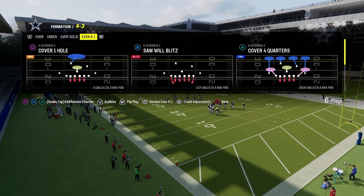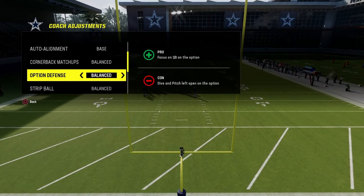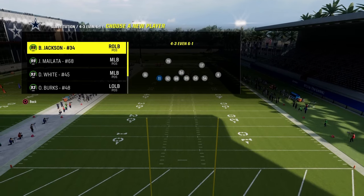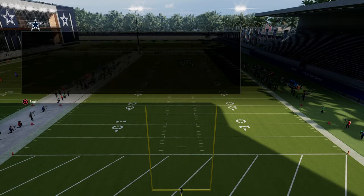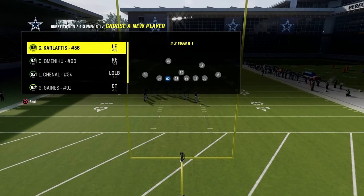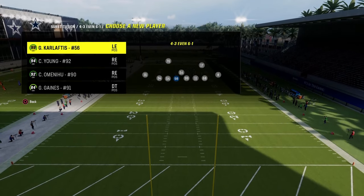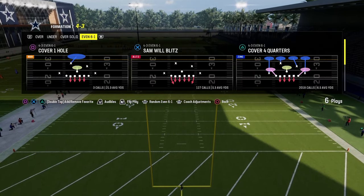For the setup in our coaching adjustments for the 4-3 even, we're just going to put our auto alignment on base, option defense on conservative, and zone coverage on default. The trick that makes this defense super good is the fact that you have super fast players in your defensive line. We're going to sub in our fast guys, making sure we have the fastest players we possibly can for this defense, and then we're going to be in the cover four quarters.